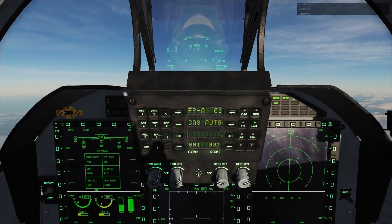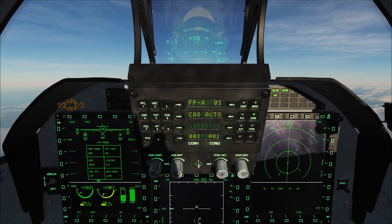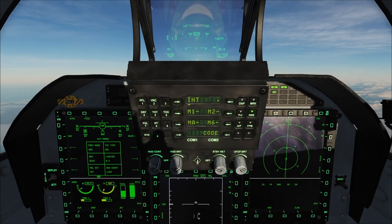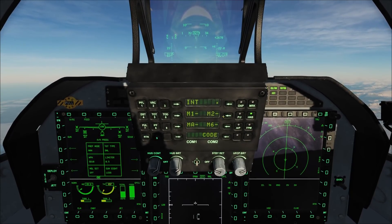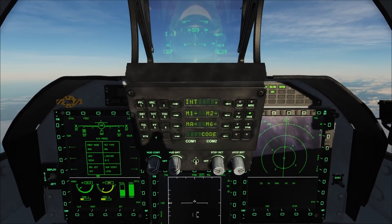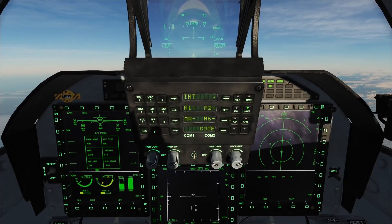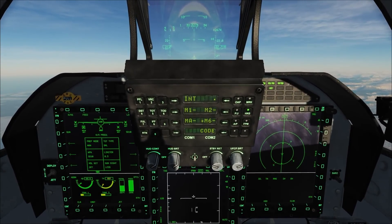IFF settings are done on the UF-CP. Click IFF. INT is for interrogation. M1, M2, M8, and M6 are for different interrogation modes. M6 needs to be set as special settings in the game.